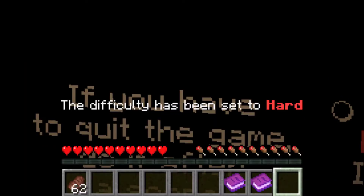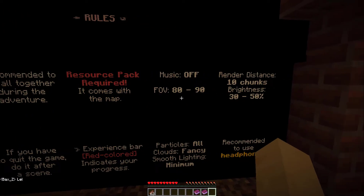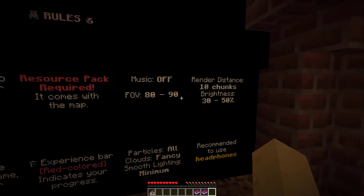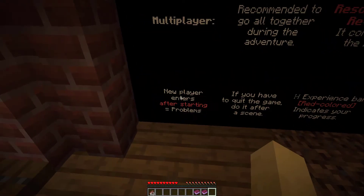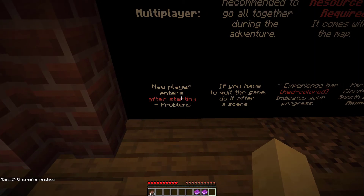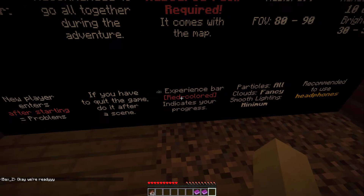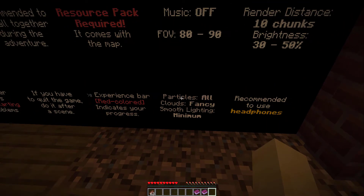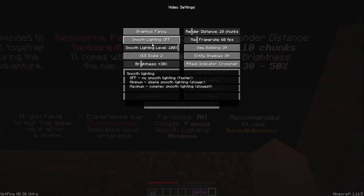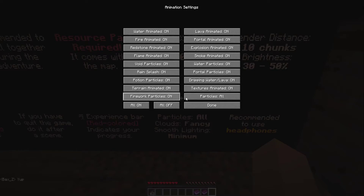Multiplayer: recommended to go all together during the adventure. Resource pack required — it comes with the map. Music off, FOV 80 to 90, render distance 10 chunks, brightness 30 to 50. I have mine set at 30 so that if I need it later I can turn it up. New player enters after starting equals problems. If you have to quit the game, do it after a scene. Experience bar red colored indicates your progress. Particles all, clouds fancy, smooth lighting minimum — I'm going to have to set my smooth lighting down to minimum. Particles set to all.